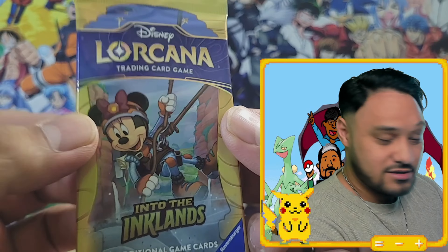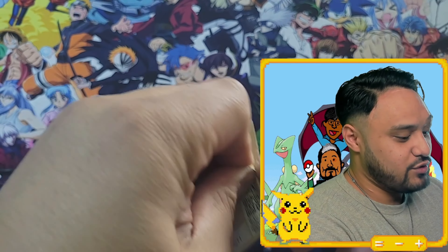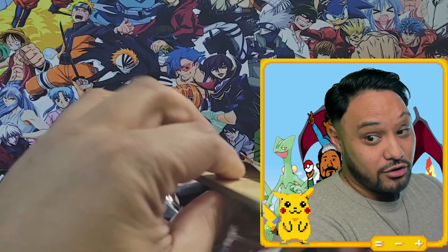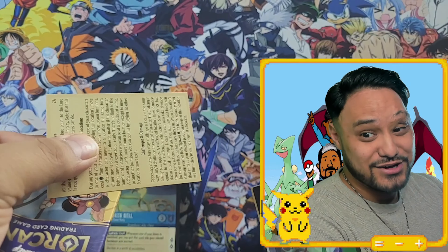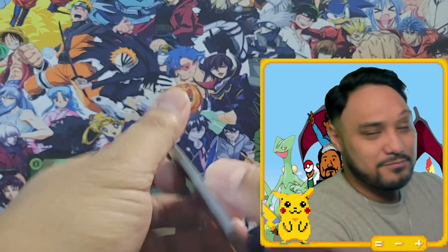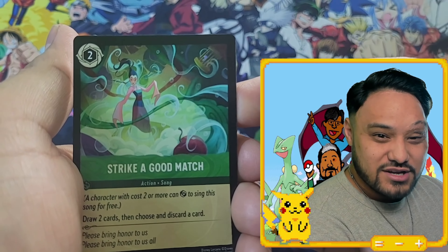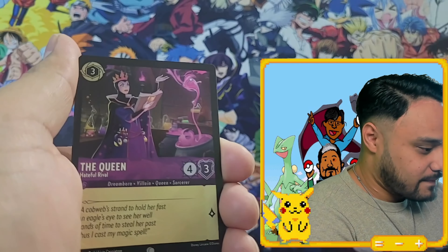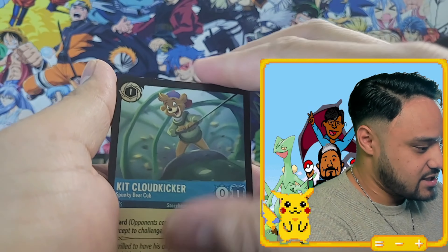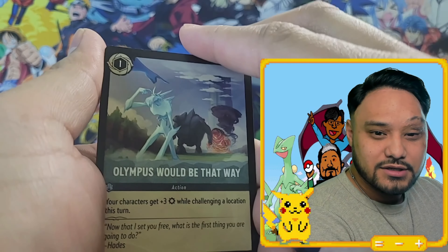Come on, Minnie, come through for us! I did see we want Ursula alt art, or Jafar alt art, or Peter Pan — there was one more that was worth a lot. Scrooge, the Queen — 'Olympus would be that way!' Ah, that was funny in the movie.